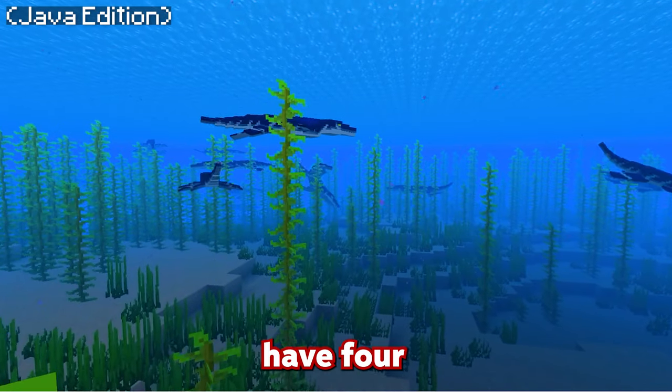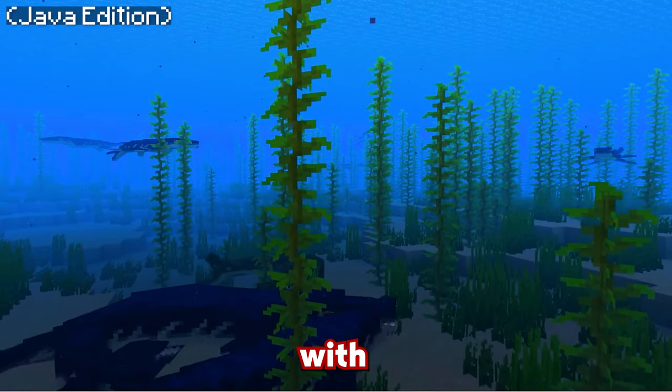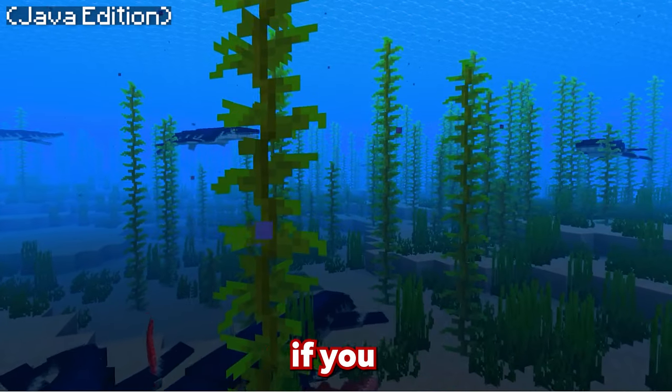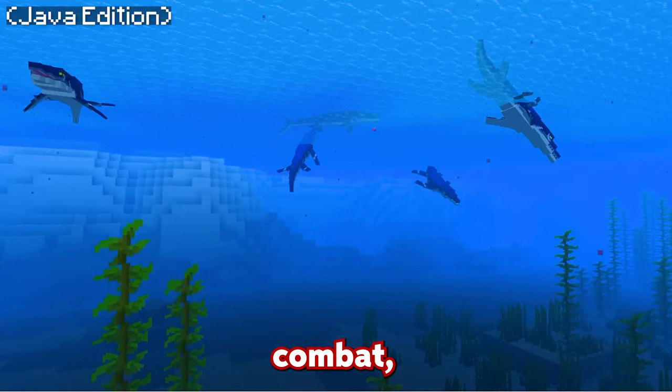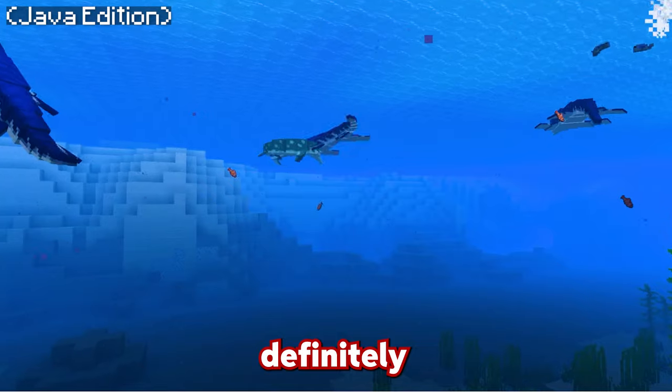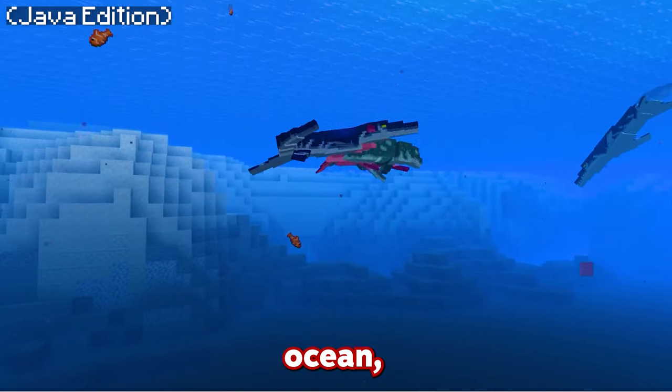These creatures actually have four flaps or fins that they use, and they actually fight with the Mosasauruses. So be careful if you see them in the same water, because they will engage in deadly combat, which can leave one or the other dead. It's very interesting to see two different mobs fighting it out in the deep, dark ocean.